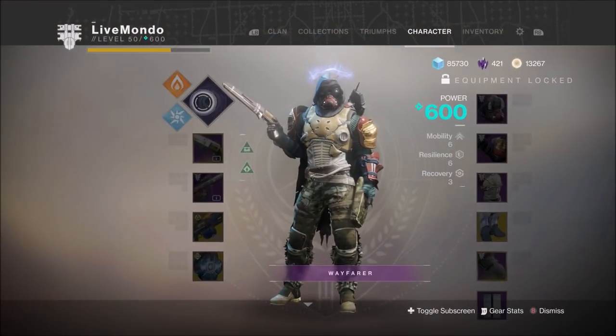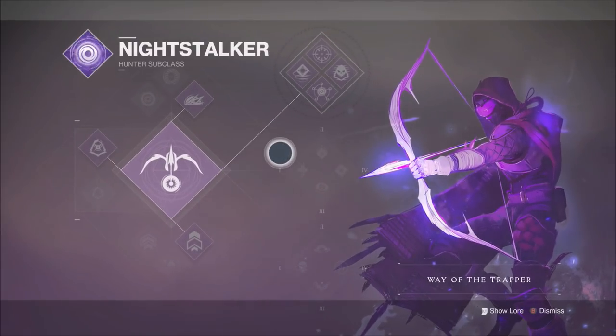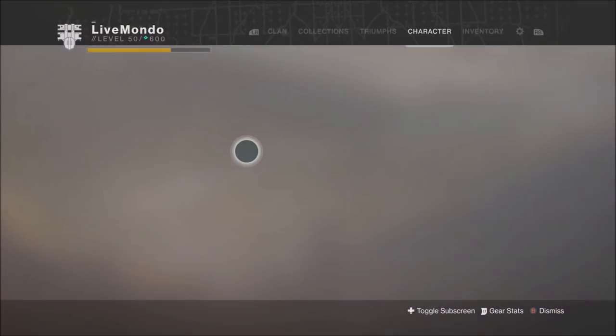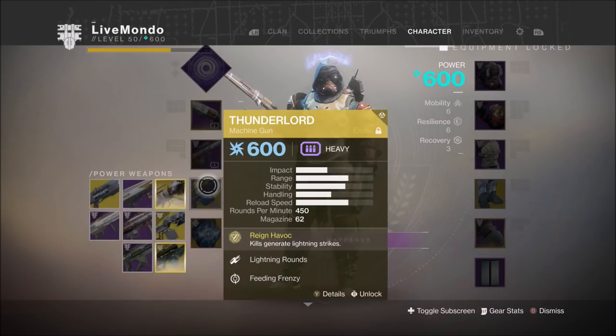Hi guys, welcome to the video. This is my solo high score run of the Hollowed Lair. We're going to be running on Night Stalker, so I'll be using Orpheus Rigs as my exotic piece of armour. I'll be using Midnight Coup, Distant Relation, and Thunderlord.